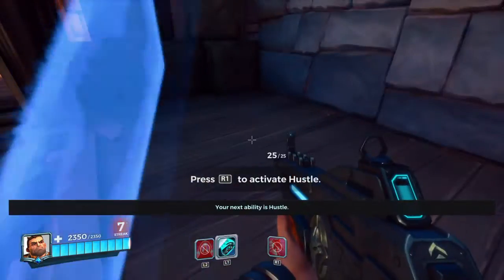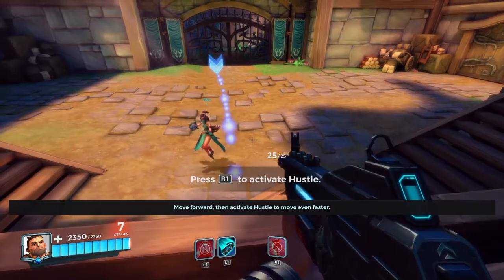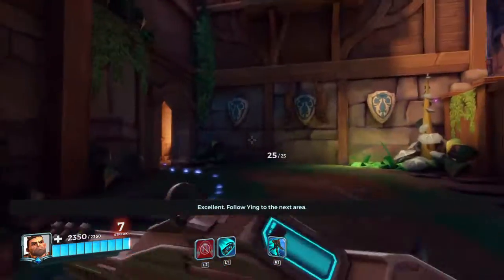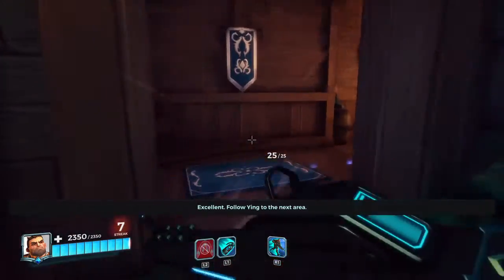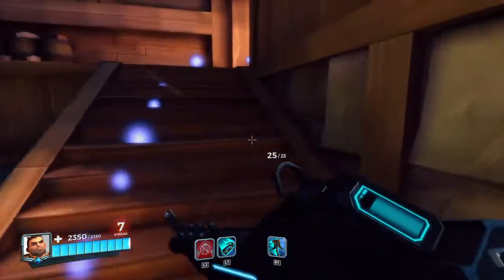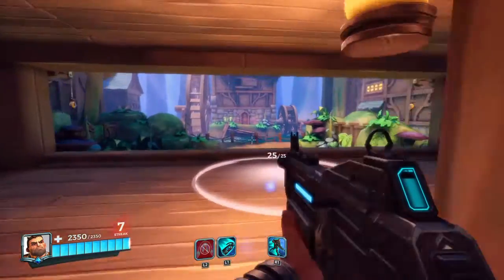Your next ability is Hustle. Move forward, then activate Hustle to move even faster- Excellent. Follow Ying to the next area. Follow me. Nice.